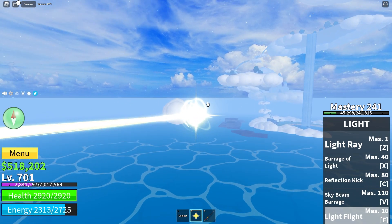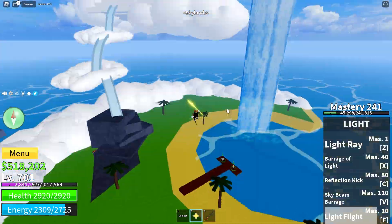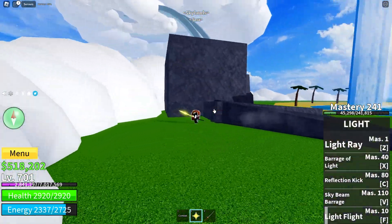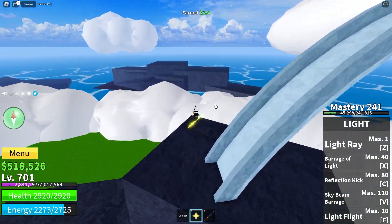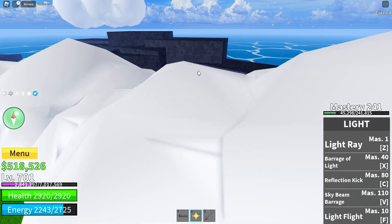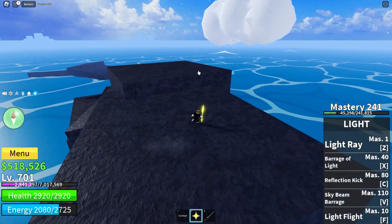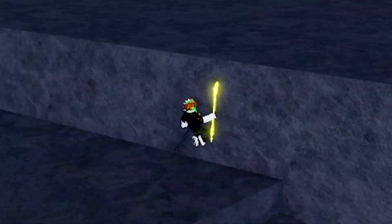If we go right here, look at this — we are here at the start of the sky world. We have to find the secret NPC. He will be somewhere behind rocks. I think it will be those rocks right here, so we have to go there. Let's jump. Where is this guy? Let's look for him because he will really be here.